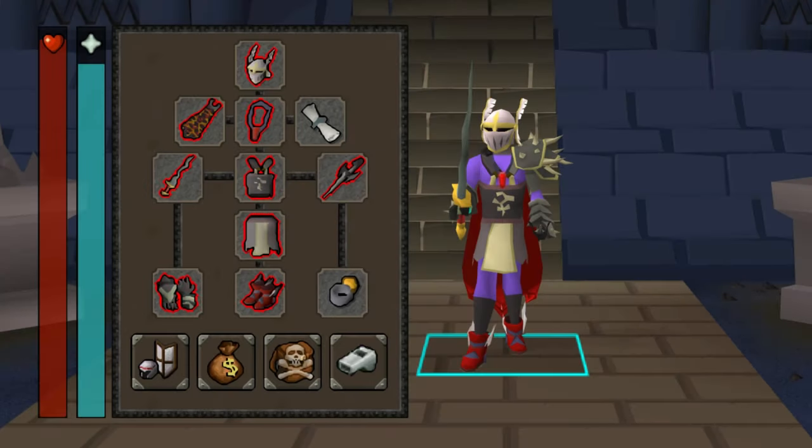In terms of gear setup, higher defense is going to be better for you. I'm obviously maxed out but I'm using Bandos gear. You can use Barrows gear, no problem. If you want to use a whip, no problem. I've literally just thrown some stuff on from the bank and you'll see how easy this is to do.